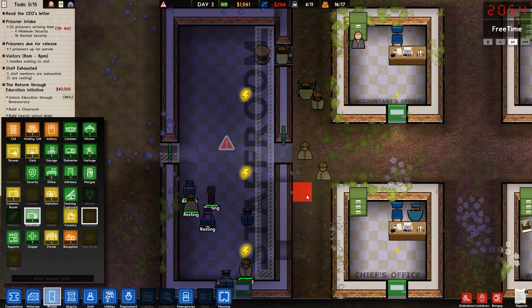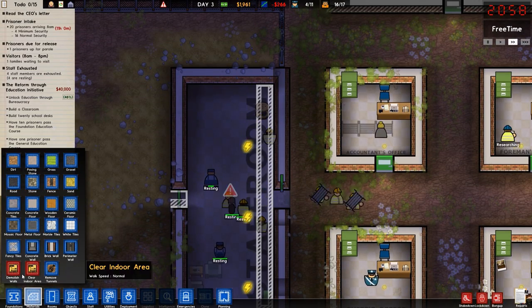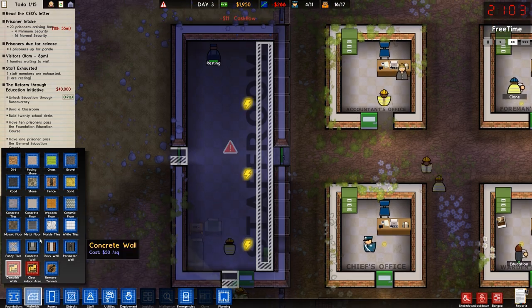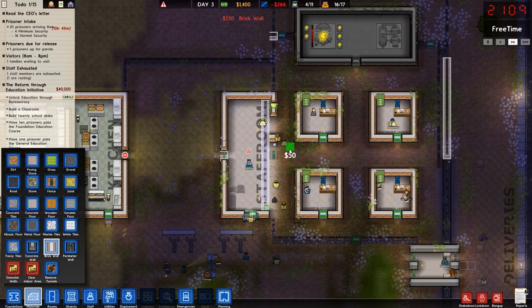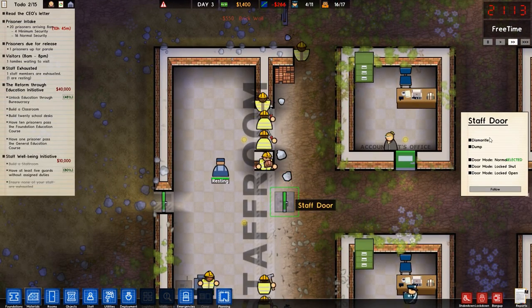Did I screw this up? So I did. I want a three wide space. Stop what you're doing - take all that out. Brick wall, like that. Keep things consistent. Might as well take down that wall while you're at it.